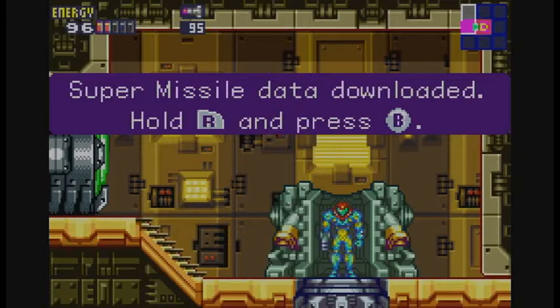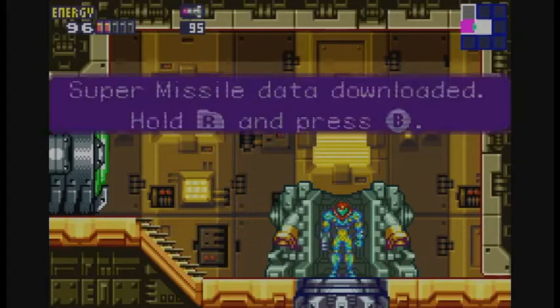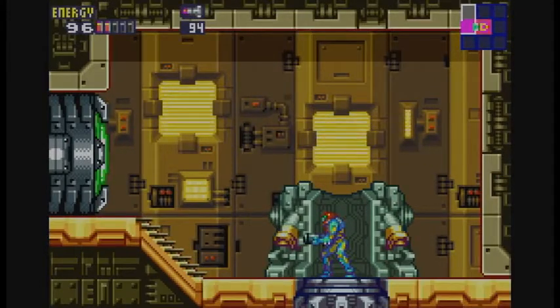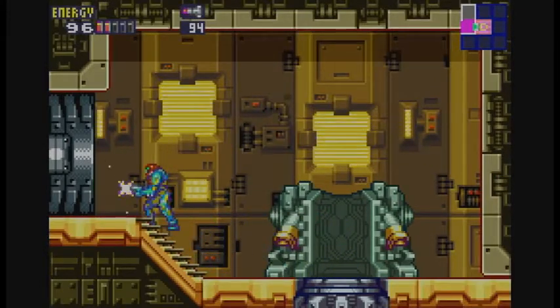Hold R and press B. This is the exact same as regular missiles. Unlike Super Metroid, you don't have to select between missile and super missile — they are the same thing now. And super missiles are way stronger. But that quake was not our doing. What was that?